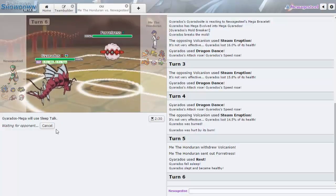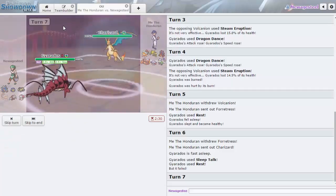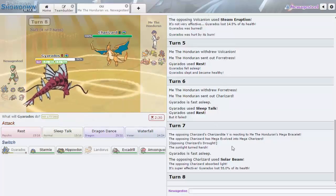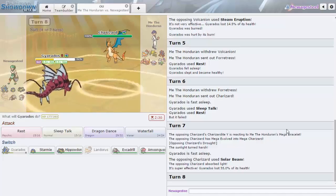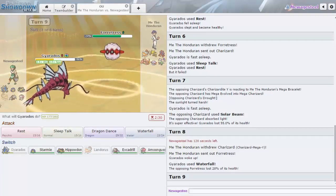We're in there. Plus three Waterfall with zero Attack investment might not knock out Forretress, but we don't have to worry about Sturdy. It is Charizard Y — we're living hits from this thing for sure. That was unfortunate not going for Sleep Talk there. Plus three Mega Charizard Y Waterfall in the sun knocks out Charizard, so I'm going for Waterfall. He goes Forretress — that's fine, doesn't bring him to Sturdy range.